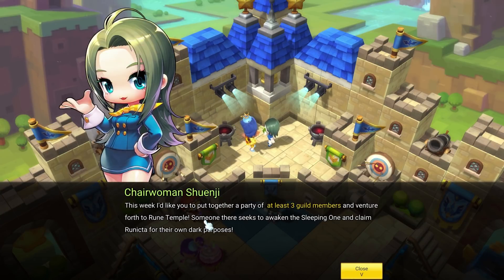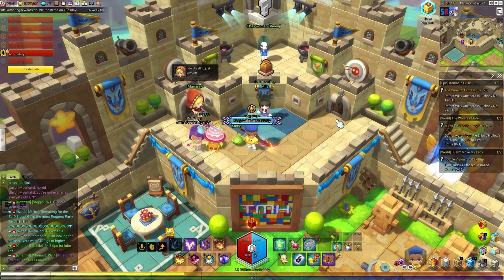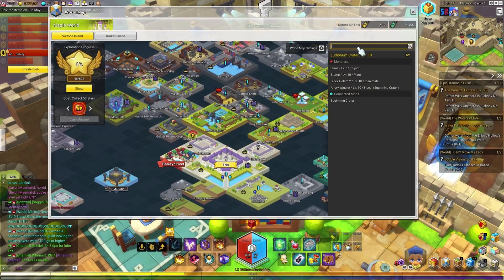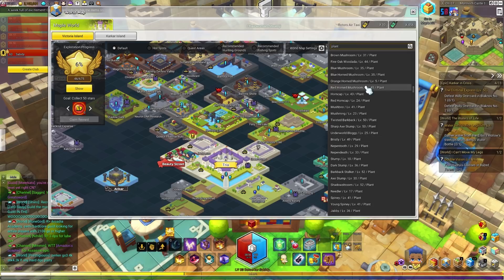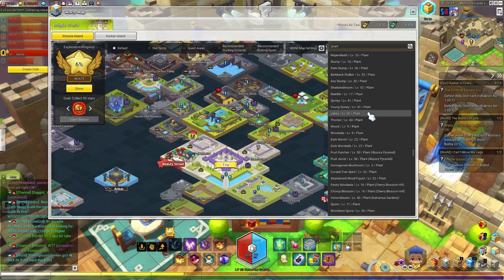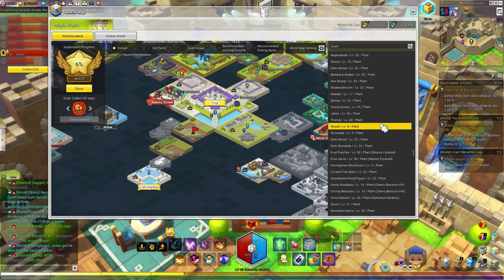Sometimes there will be weeklies that you need to do, and the same rule applies. Today the guild quest was to kill 100 plant-type monsters. A quick tip: open up your map, type in 'plant,' and it will show you where all the different plant-type monsters are. I'd recommend going to one of the lower levels since it's really easy to kill those mobs and you'll be done quickly.